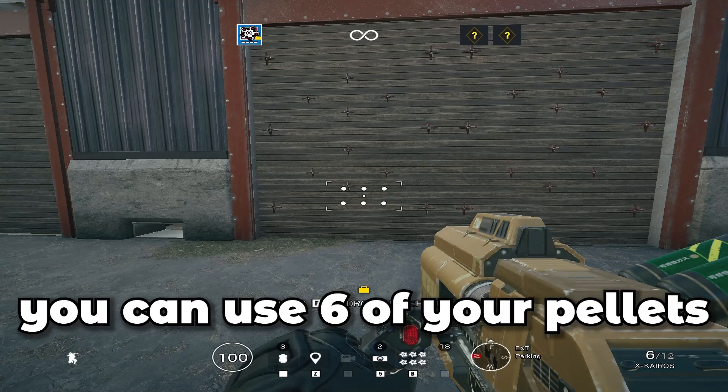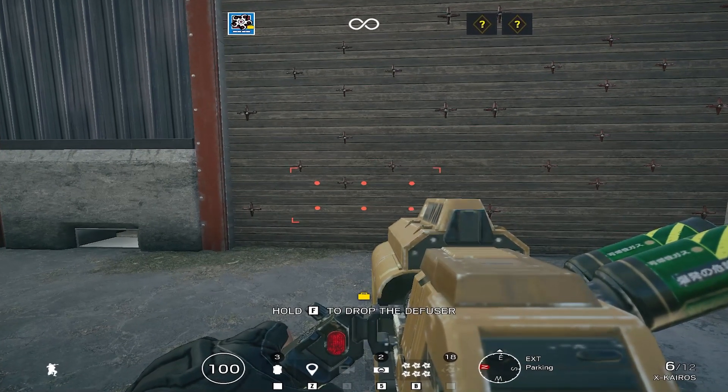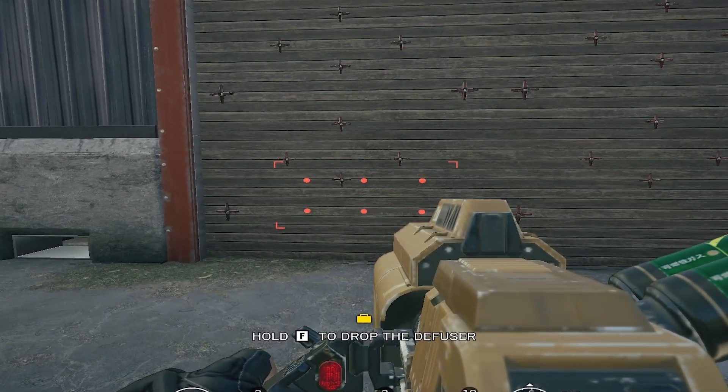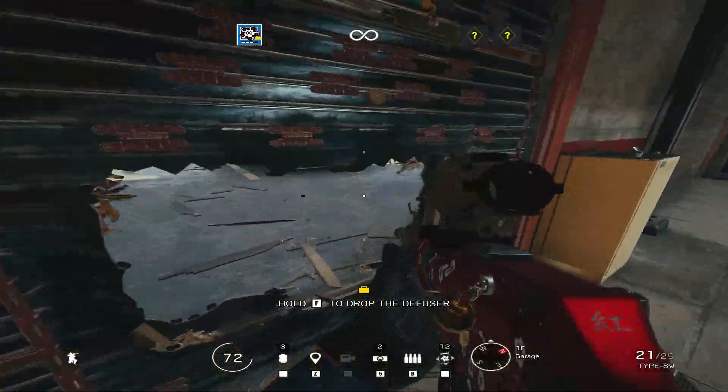Another one for Hibana: you can use six of your pellets to get in with a perfect hole. You're going to have to really concentrate on this one and get the timing and precision down to the tee. Bring out the best Hibana placement skills you have. If you line up the pattern like this, you'll be in on the breach.